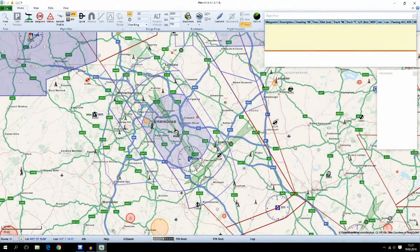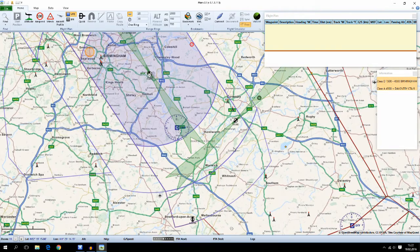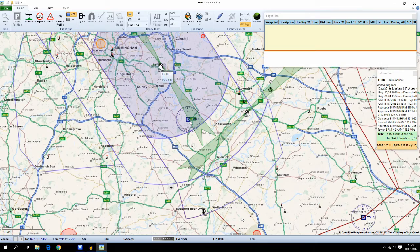If we open up Plan G here we can see that this is Birmingham. We will be coming in from the Coventry VRP over here, flying towards this VOR, and then intercepting the ILS and following the ILS approach all the way down to the runway.